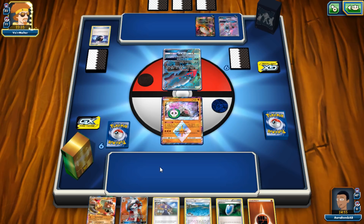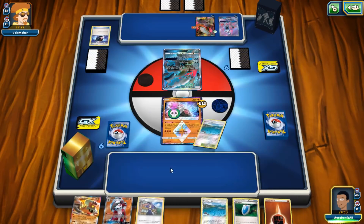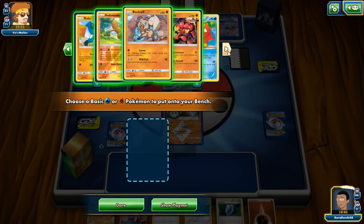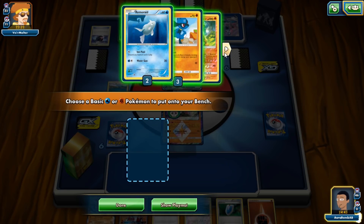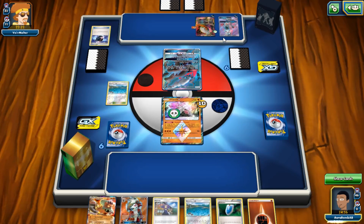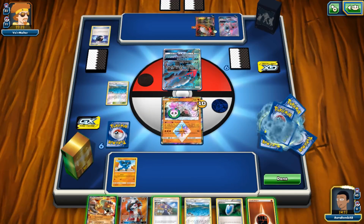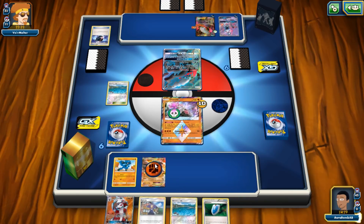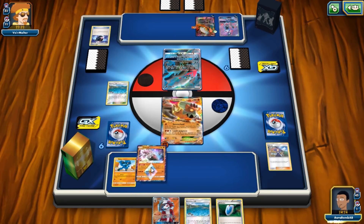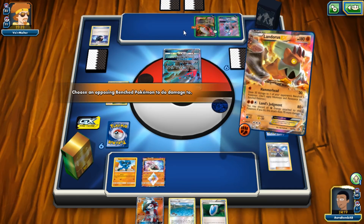Korrina would be cool because we can get Float Stone so we don't have to use Acerola. We're getting nothing but Brooklet Hills. I grab Riolu using Korrina, attach energy, pick up damaged Pokemon with Acerola, and attack with Landorus. We'll Hammerhead — put the damage on the Lele because we're going to one-shot it with Lucario anyway. We hit 100 — one hundo. We could have hit 140 with Regirock down and actually taken the knockout, which is pretty crazy.